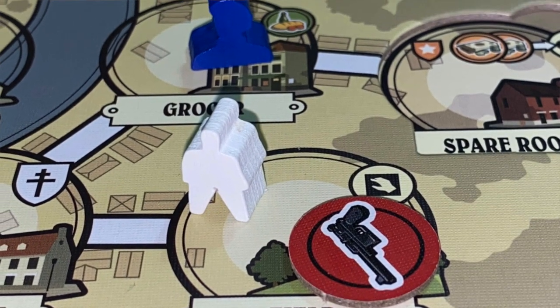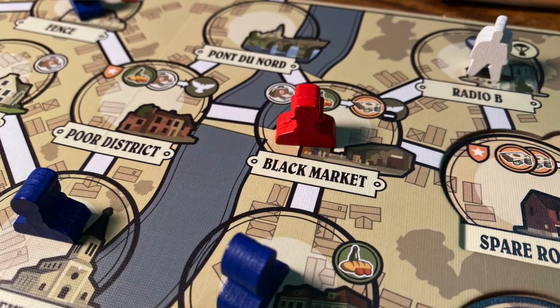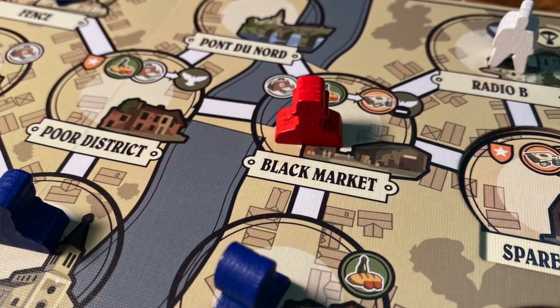If you have a weapon, you have the option to spend the weapon token to kill one of the milice — one of the blue figures. However, your morale will go down and the soldier track goes up, meaning the last enemy placed is always a German soldier. This is important because soldiers cannot be killed. Unlike the milice, they fire back and can't be eliminated, making them more dangerous as the game goes on.